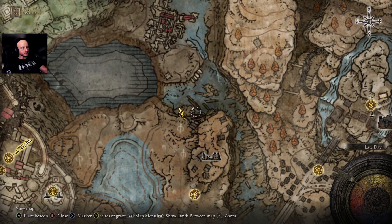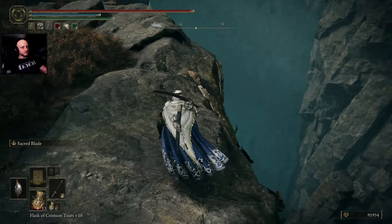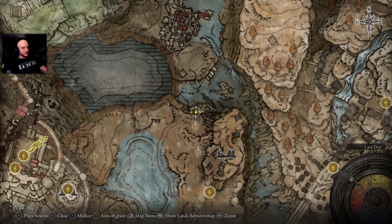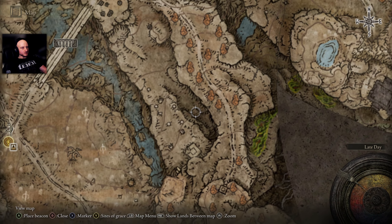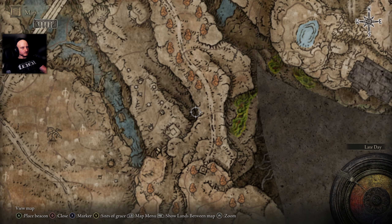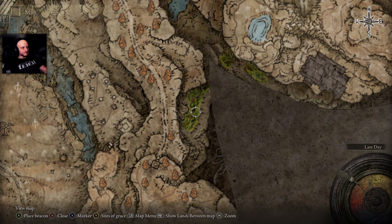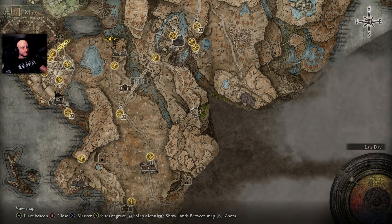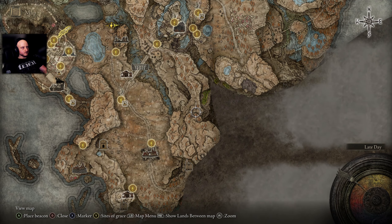Is that another poison swamp? Most likely. So how do you actually get down into this ravine? Looks like we might be able to go down here — that looks like it leads into this. Actually, we never went this way, did we? Up to this tower? Maybe that's where we should go.